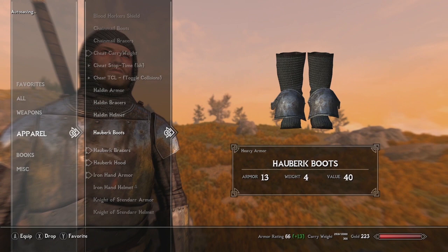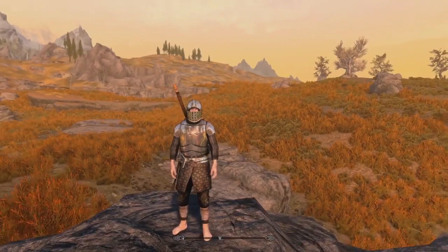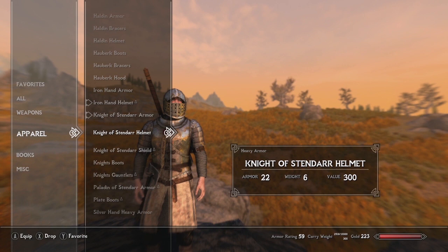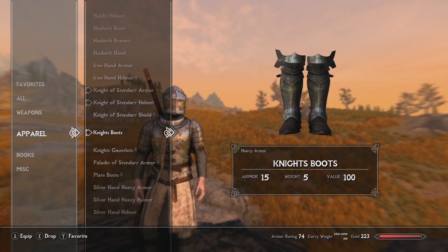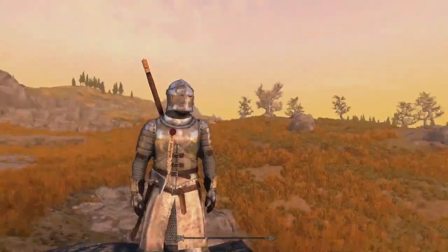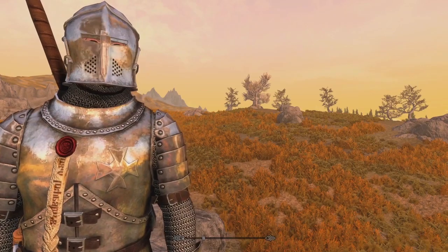We have the Iron Hand helmet and the Iron Hand armor. You can pair it with the plate boots and some chainmail gauntlets. Then we get into the Knight of Stendarr. The Knight of Stendarr is different from the Vigilant of Stendarr — this is more of the crusader type who worships Stendarr but is ready for combat. Super cool accents on the armor, a really cool stamp with a ribbon hanging down, and the helmet looks amazing.